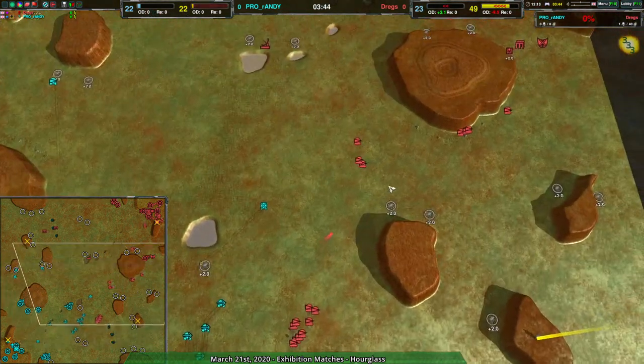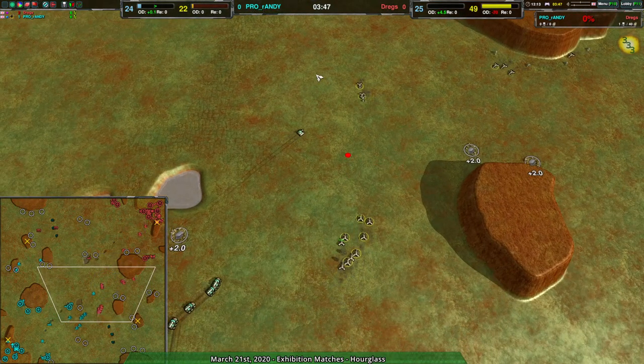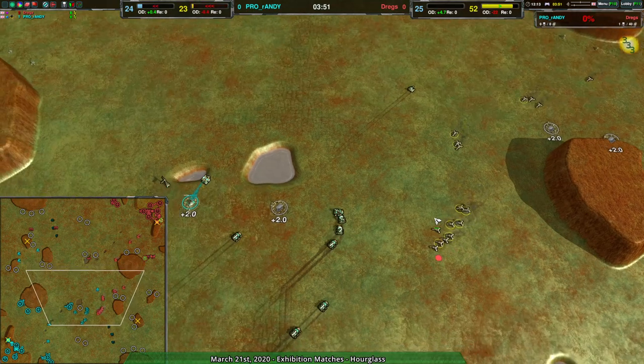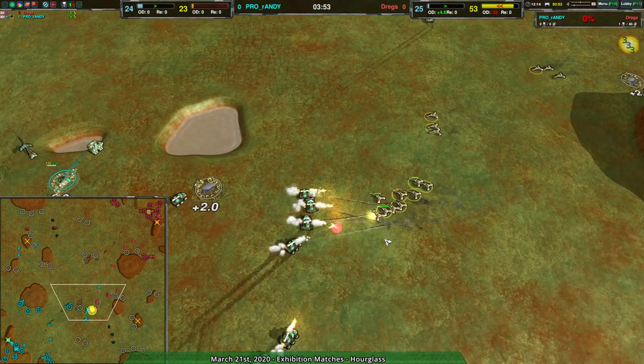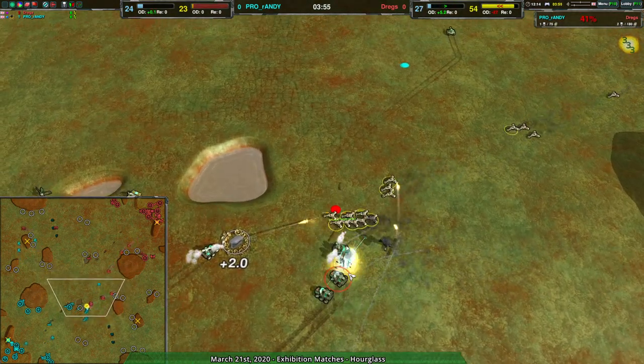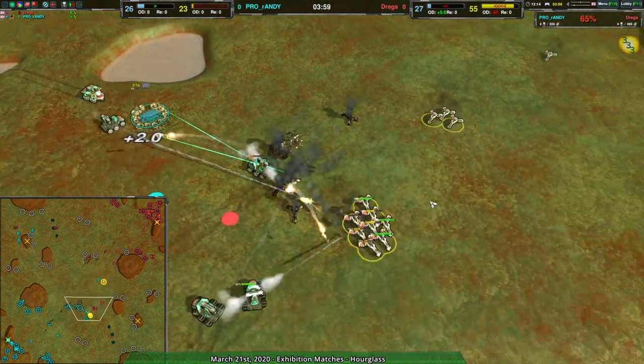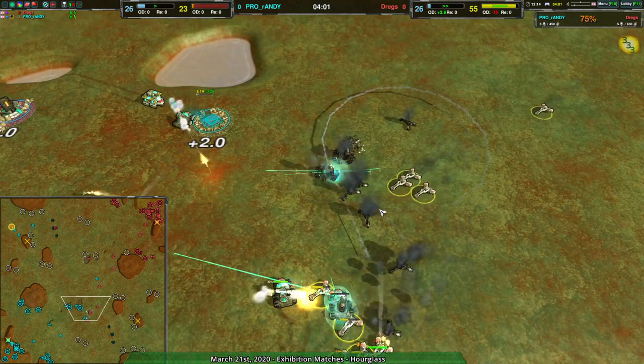I should point out, Dregs here is the player formerly known as Sparkles. Apparently they had been using other accounts, so they just decided to get the rename. I guess Sparkles is their girlfriend's account, I don't know. Anyway, this is apparently Sparkles — the Sparkles we know. Sparkles is cool.